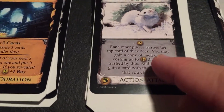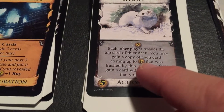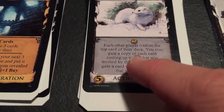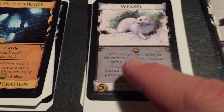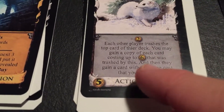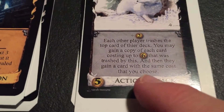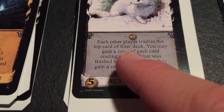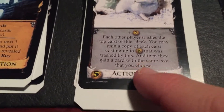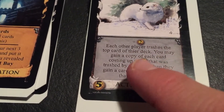Jester gave you two treasure and also let you gain a copy of each card that was trashed. If a province was trashed, they're just going to get a province back. It doesn't matter what the top card is — if it's a province, they're going to get a province back, because there's not very many cards that also cost eight. So it's not a big deal if they lose a province. That will limit the amount of provinces you can purchase if you're going to play this attack card.